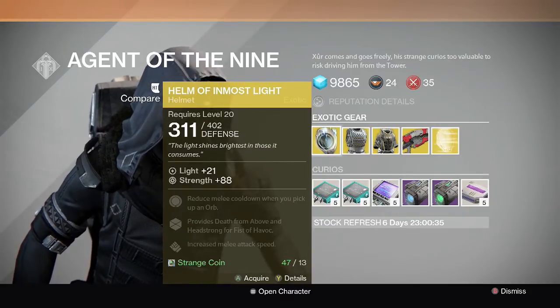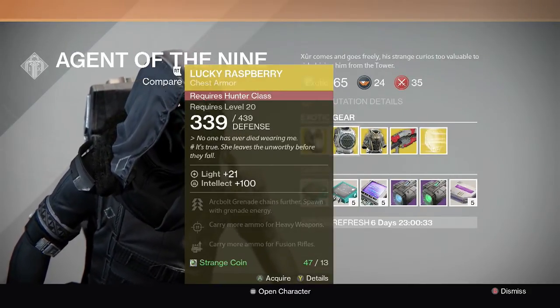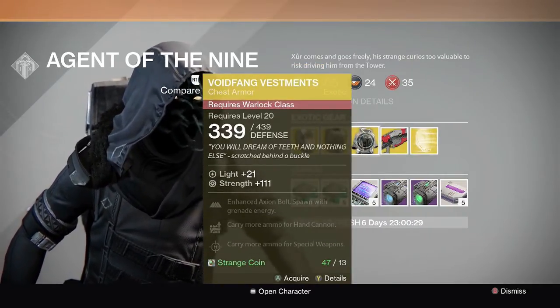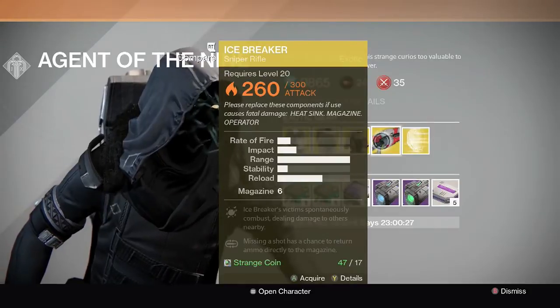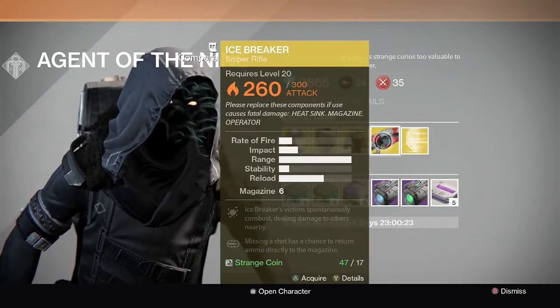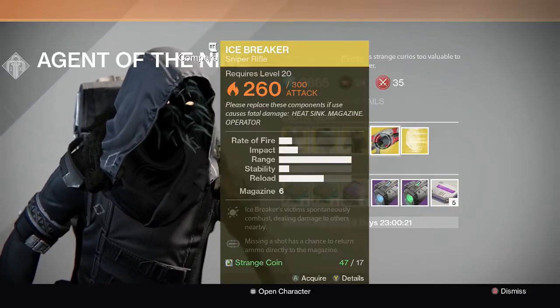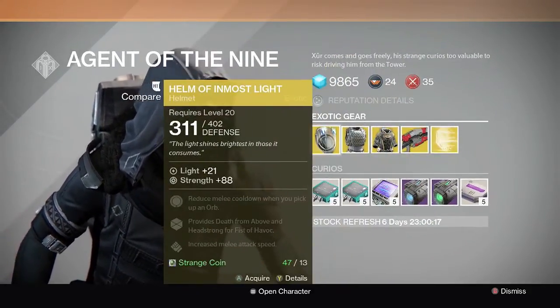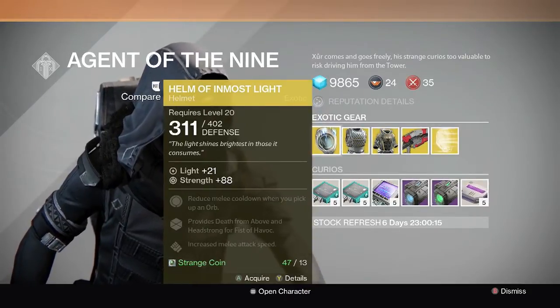He has for sale the Helm of the Inmost Light for the Titan, the Lucky Raspberry for the Hunter, Voidfang Vestments for the Warlock, and he is now selling the Icebreaker sniper rifle and an exotic engram.